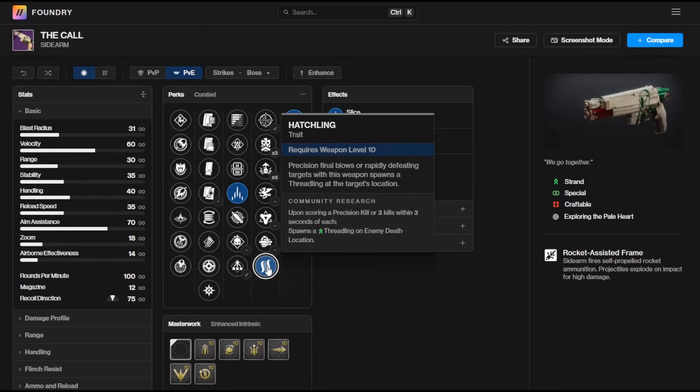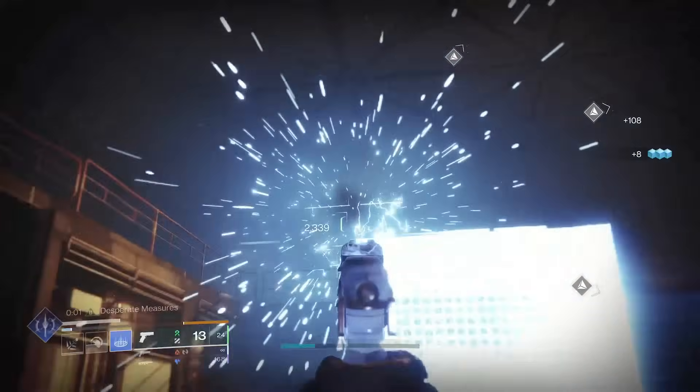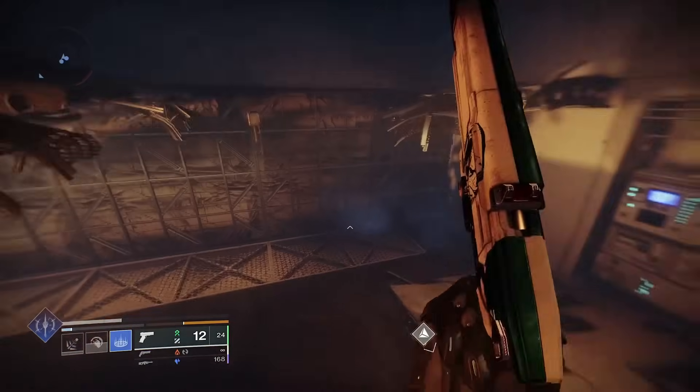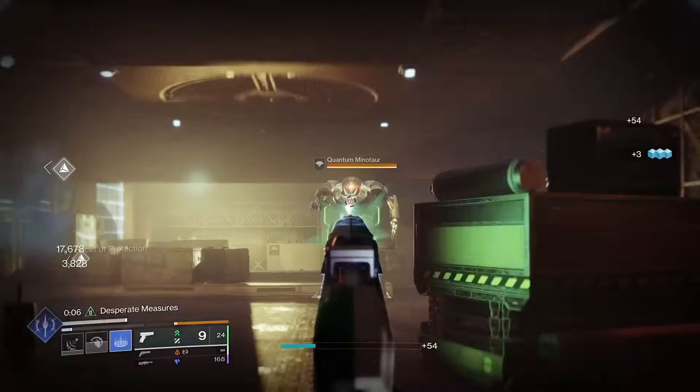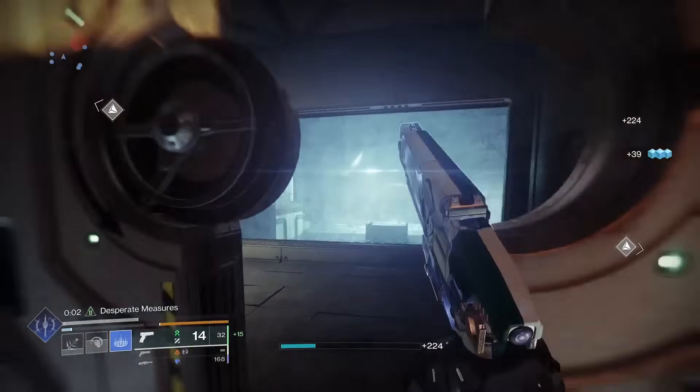If we're going with strand subclass synergy, in that final column you really want to pair Slice with Hatchling. Hatchling will allow this weapon to spawn a bunch of threadlings pretty much indefinitely, because of the heavy hitting nature of this sidearm and its excellent ammo economy. Boosting that with Thread of Evolution increases the damage of these threadlings by 33%, makes them travel further and faster, and if you're running Warlock with Swarmers, these threadlings will also unravel targets — sending unraveling threads to nearby enemies and creating massive damage over time and area of effect damage.